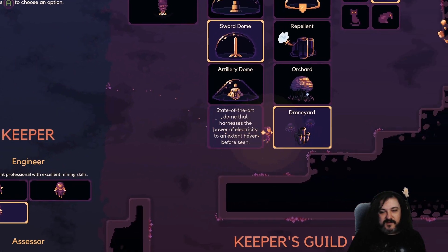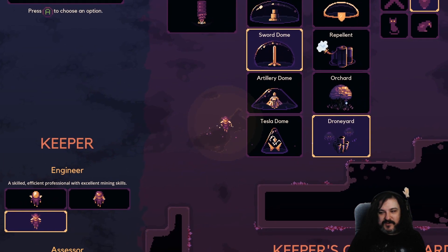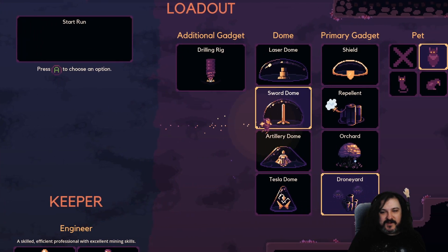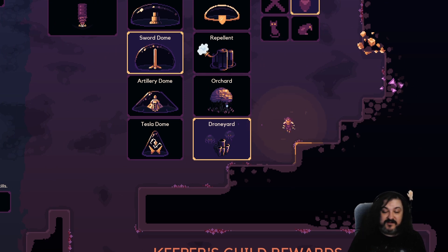The drones are really helpful for combat, especially if I remember to overload them before the wave happens. They're out there doing very good stuff, and they help me dig. I feel like the drone yard means I could focus on digging without collecting, so we're faster in the digging process and they have good functionality for combat.